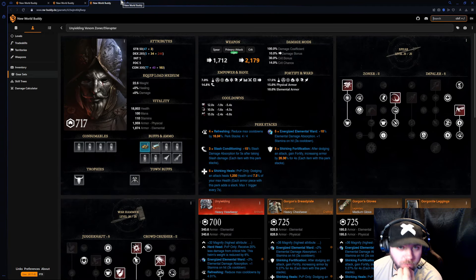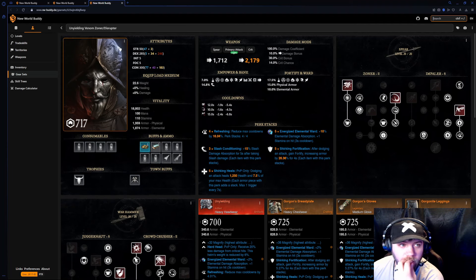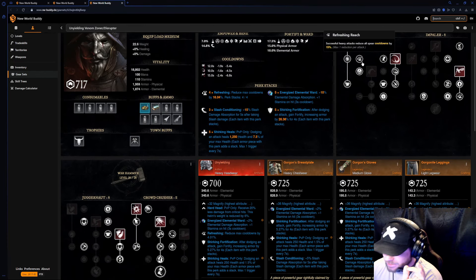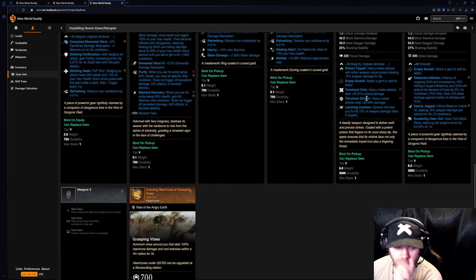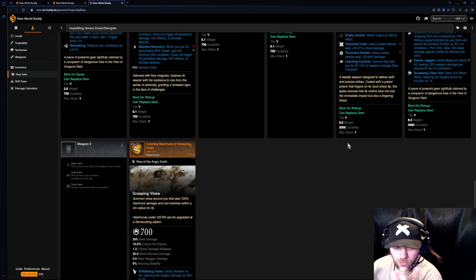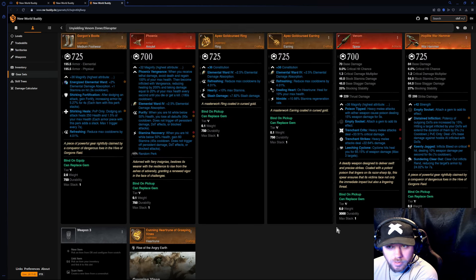The most controversial of the three is the last one. It's called the Unyielding Venom Zoner Disruptor with the Spear — let the boy cook. The heart rune I chose for this build was Grasping Vines. It heals for 20 percent of your damage dealt to rooted targets, you get 20 percent weaken for eight seconds — just a big AOE root, amazing for three seconds unless they have Freedom, which makes it about 1.5 to 1.6 seconds. Having a root is really good for the build we're going to be doing here.